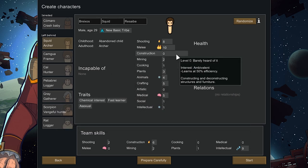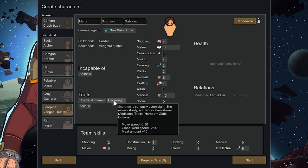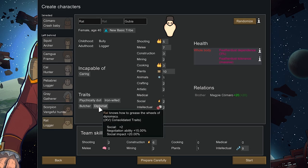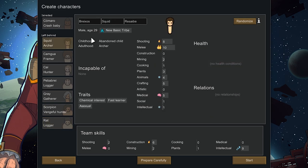He is zero in construction — that could be a problem, he's probably gonna botch a lot of stuff early. Lagua is industrious so she works quite a bit quicker, but she can't do social, which is a problem because we need social to recruit other people. Scorpion is overweight — that's a really bad trait, lowers his global work speed. Rat is actually solid but she's completely incapable of doing any type of medical. If we got a disease or infection early on or got wounded, she would die from just a minor scratch. So yeah, it looks like Squid it is.